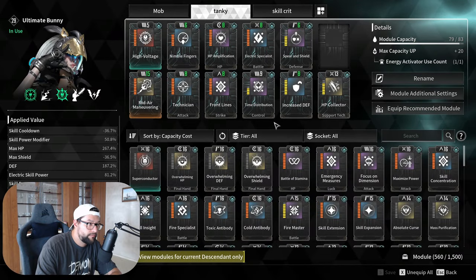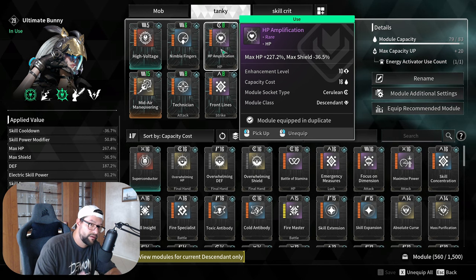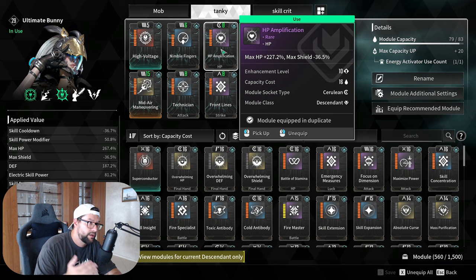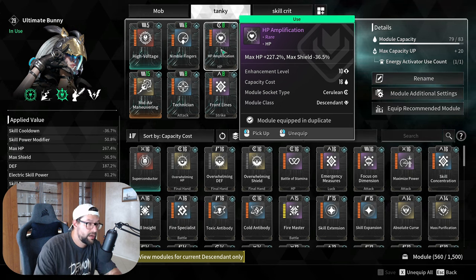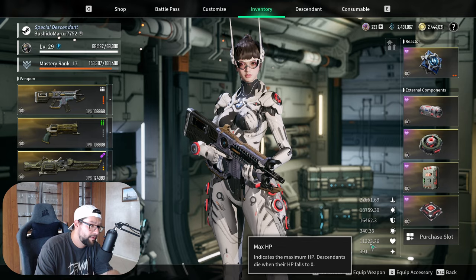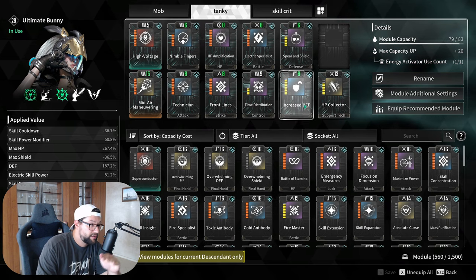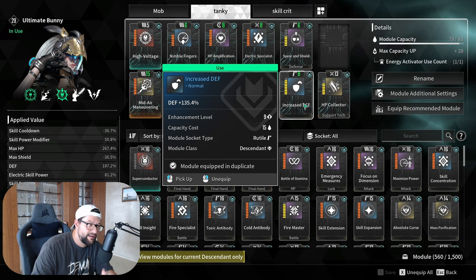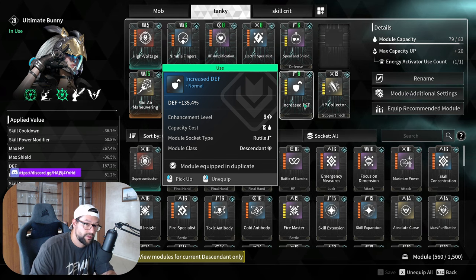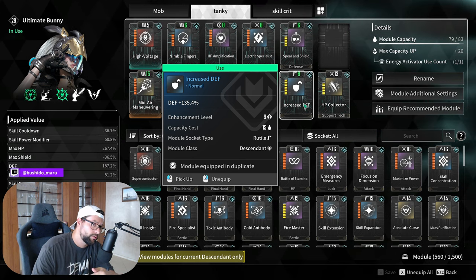When I want to build tankier, I go for HP Amplification. The difference is significant — you lose your max shield but gain 227% max HP increase, which is very useful. With this setup, my Bunny has 11,000 HP, which is more than enough to survive 99% of the content in the game. The other stat that's really recommended is defense. It's a very cheap mod you'll get almost in the second mission, so get it as soon as possible and upgrade it as much as you can.